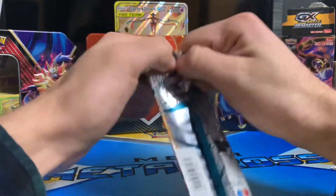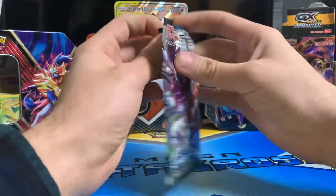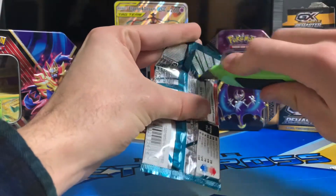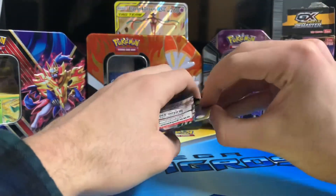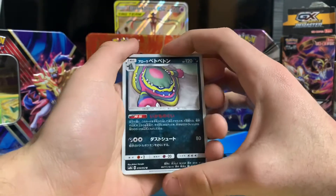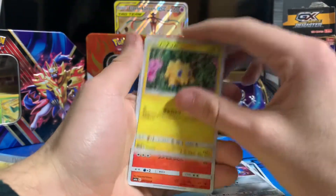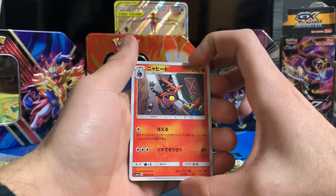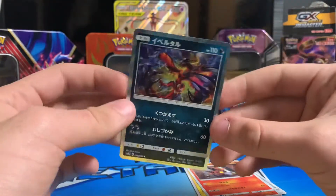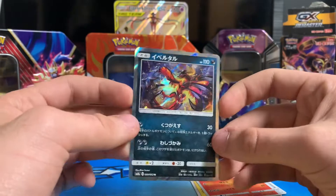Let's go ahead and open up the next pack. I want to see if I can get this open without a knife — it can be difficult with foreign packs sometimes. I'm not guaranteed anything crazy today, just going with the flow. From the front: we got a Galarian Muk, a Honedge, a Joltik, a Torracat, and at the very end — a holographic Eelektross! We'll sleeve that one — the first ever Japanese holographic card on this channel.